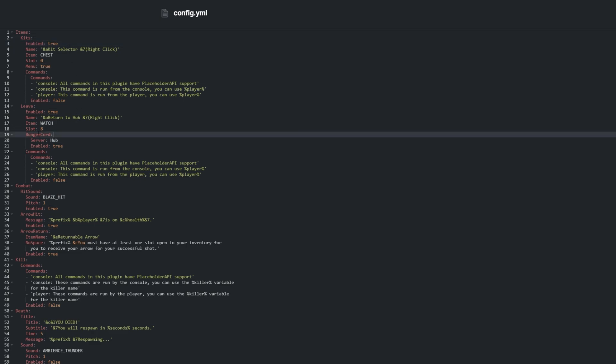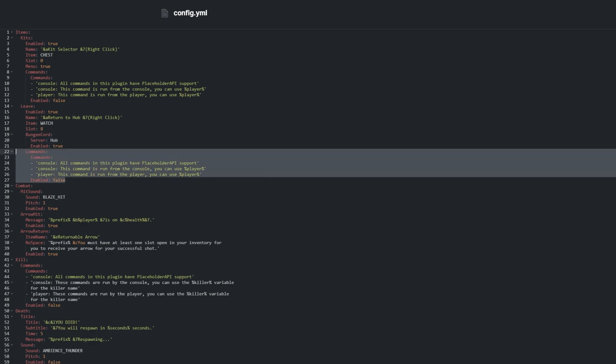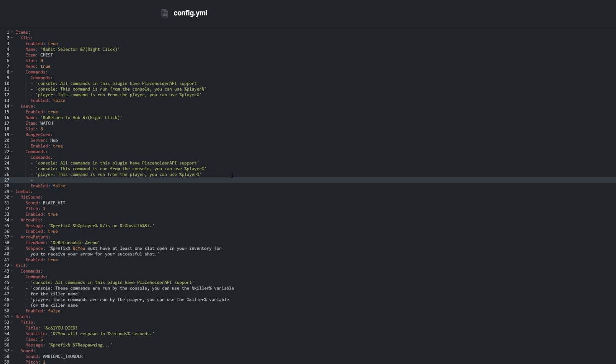Bungee Cord is for if you'd like more than one universe — you can set a world or server name under 'server'. If you have a hub plugin, then under 'commands' you can add the command a player would run to return to the hub, and when the item is used, the command will be run for them. So under 'commands', you'd enable it and add a line: hyphen, player, colon, hub. This is only if the hub command takes you back to the server's hub — otherwise you'd put a different command in here.